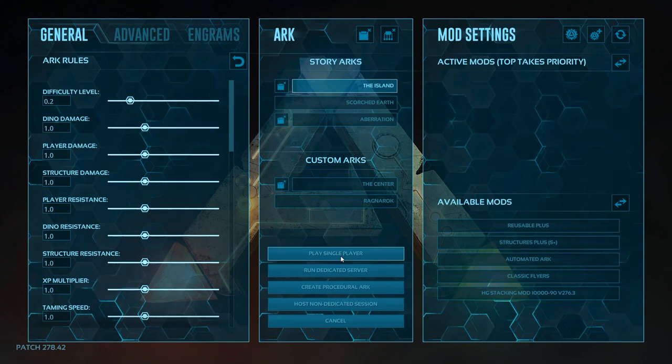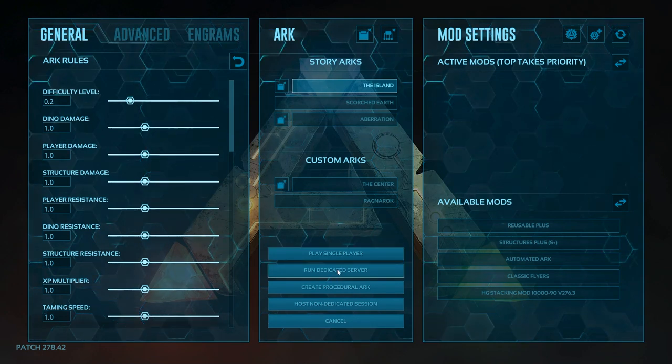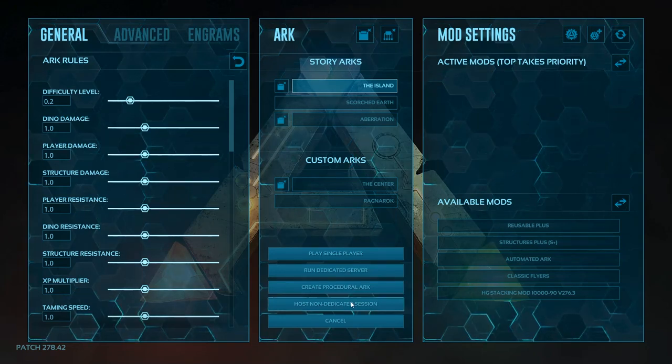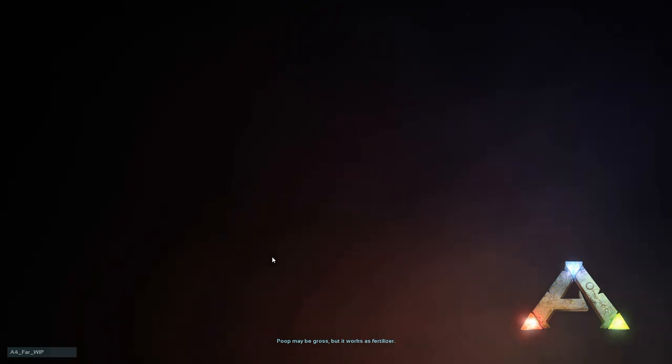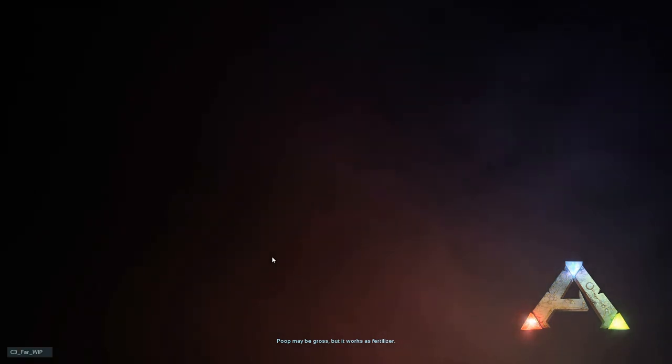I'm going to load into my island and hit Play Single Player. The other options are Run Dedicated, which means you can run a server on your machine but can't play on that computer, or Host Non-Dedicated, which is how you play with friends. But I'm going to go ahead and hit Play Single Player. You'll go through a loading screen and we'll see you back once the game is fully loaded.